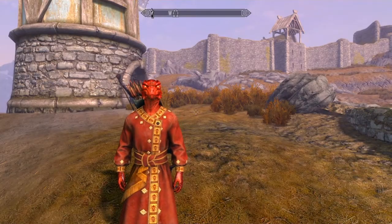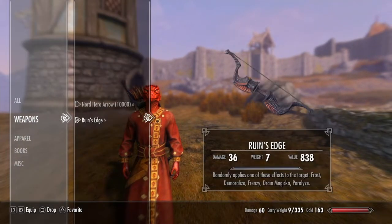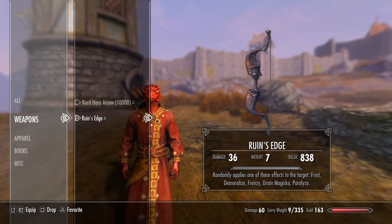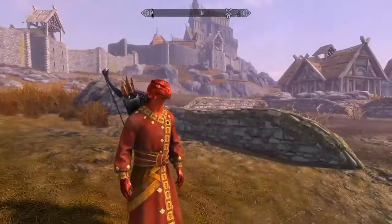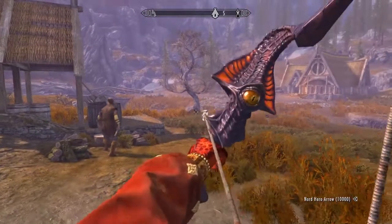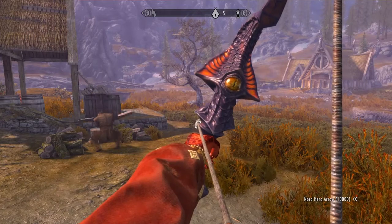The third and final weapon we're going to be taking a look at in this video is called Ruins Edge. And honestly, this is probably the coolest looking weapon to me in Skyrim now. You might be saying, like, it's kind of just a purple and orange bow — what's so crazy about it? What's really cool about it is it is some sort of living creature with this eyeball on it that actually moves and looks around and blinks, as you just saw there.